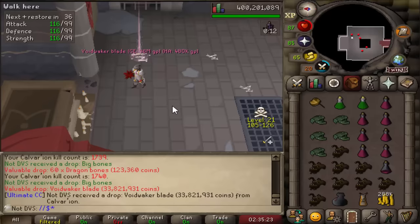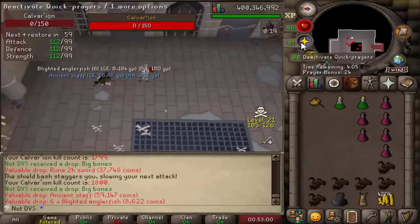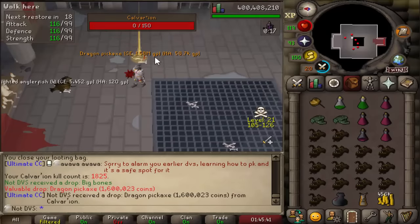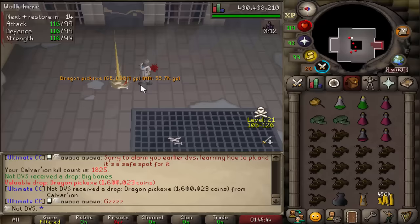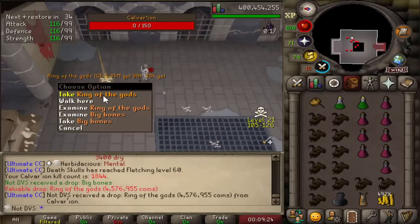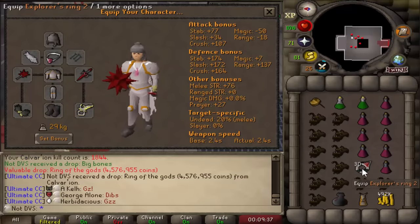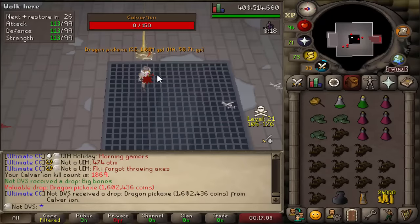Voidwaker blade number four at 1,740 KC — once again 33.8 mil. So I've made 135 mil in just this one drop across all four. 1,800 KC. Fourth dragon pick — the last one was almost 1,400 kills ago, so it's been a very long time. Third ring of the gods — I made a mistake with the last one and ended up dropping it off my account. What I should have done was risk it here as a duplicate item for the extra prayer bonus, so that's what I'll be doing with this one. Dragon pick number five at 1,869. 1,900 kills.